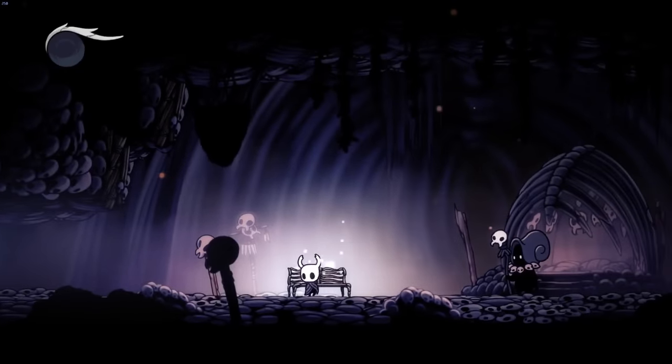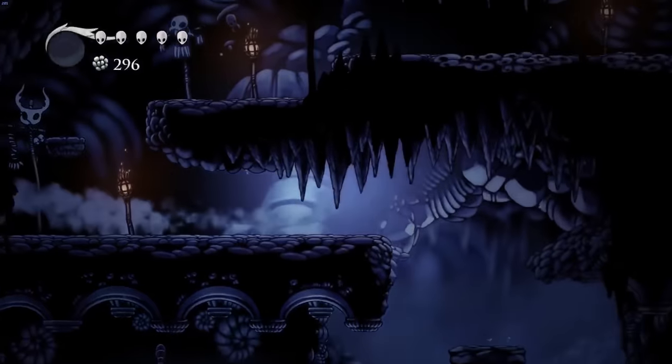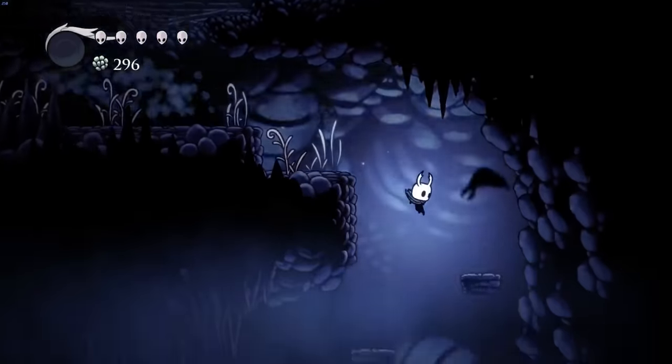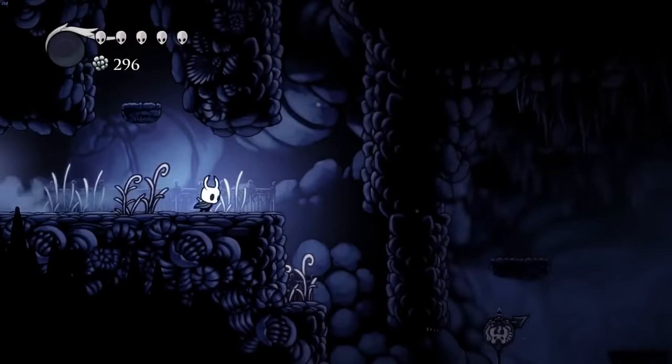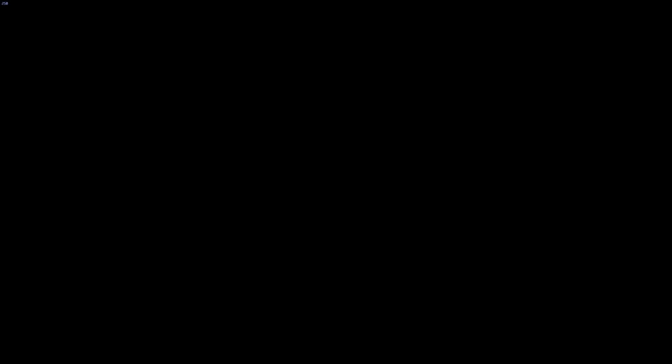Although getting the Mantis Claw is pretty necessary for this run, it does make the general movement a bit tighter. Throughout the run, Lep is of course trying to cut corners as closely as possible and be as greedy as possible with his movement to save fractions of a second on every turn and drop. He has to be super careful with not going too tight on corners and going near walls, because if he gets too close, he'll accidentally grab onto the wall with the Claw and reset his fall speed, which loses time.